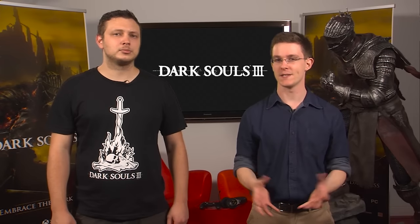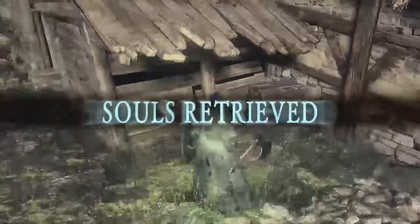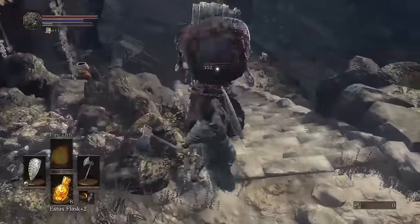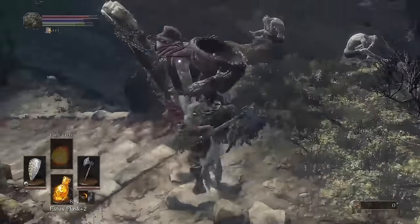As you venture into the land of Lothric you're going to acquire souls. These can be used to imbue yourself with more power but also to buy items at the shrine. Should you die — and trust me you're going to die — you'll leave a green blood stain at your point of death where the souls you had on you are kept. Reach this blood stain, touch it and you'll regain your souls. Fail to reach it and die again and they're lost forever. It's always a good idea to go back to your shrine when you have a lot of souls on you.